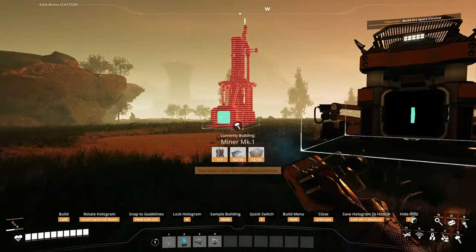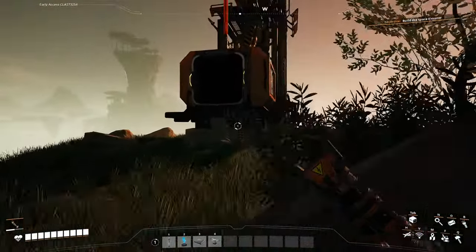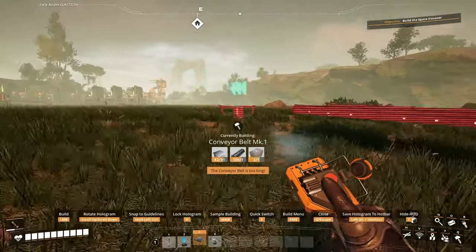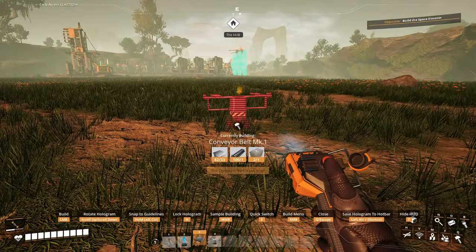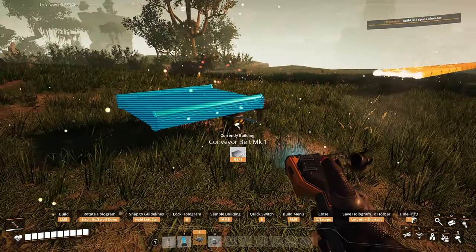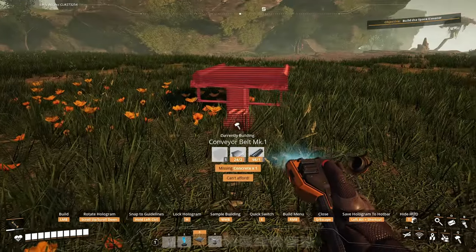We're going over here — right there, it's fine. Oh man, and then we gotta power it. Here we go — how far can I build? As far as I want. There we go — that's pretty freaking sweet. Oh shoot, what am I missing? Missing concrete.